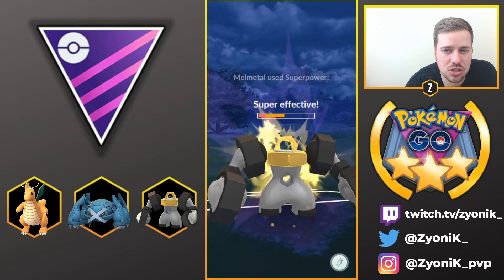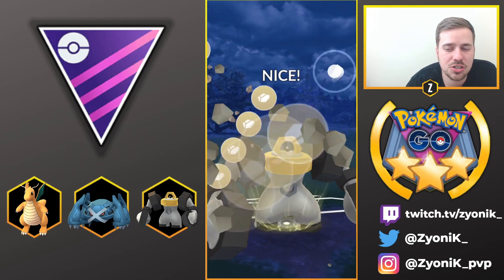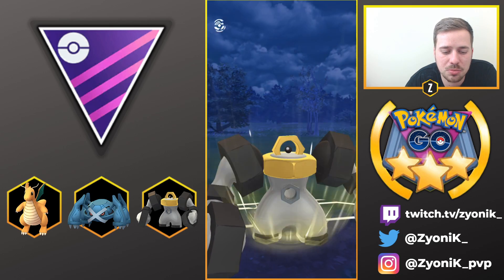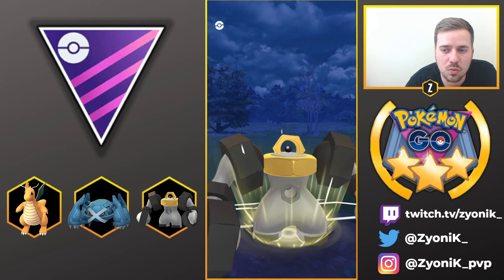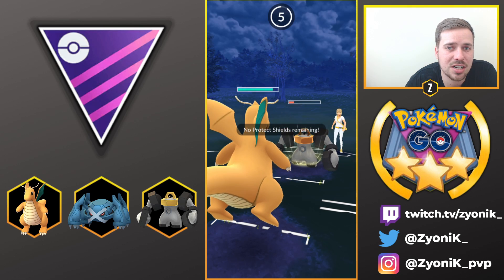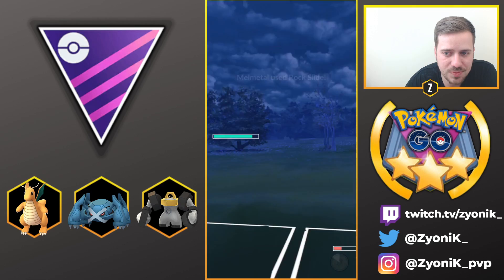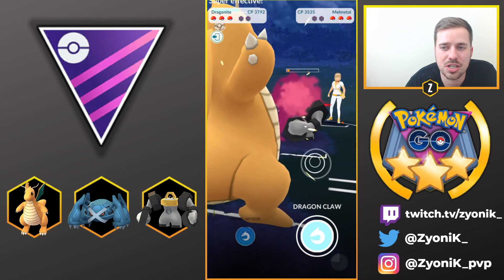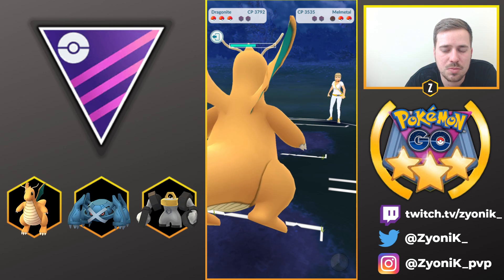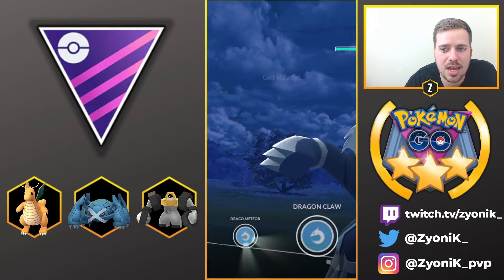I soak her Superpower and go for Rock Slide myself. If I get her shield I'll bail into Dragonite to finish her off. After a bit of lag we get off the Rock Slide and bail into Dragonite — her Rock Slide won't do a lot of damage even though it's super effective, because we have negative debuffs on Melmetal. We farm down for energy, and we're going to Draco Meteor whatever comes in.